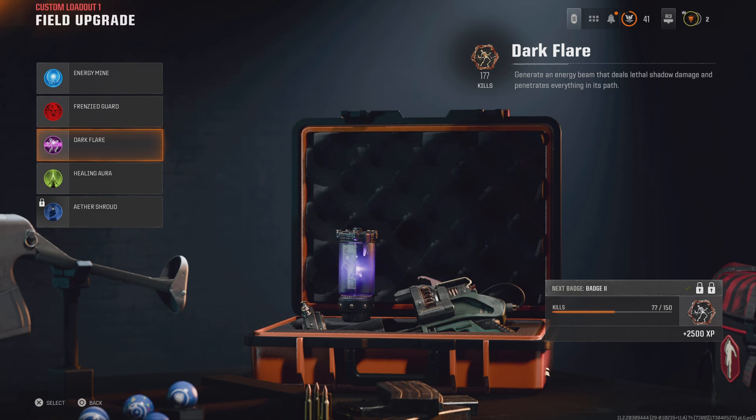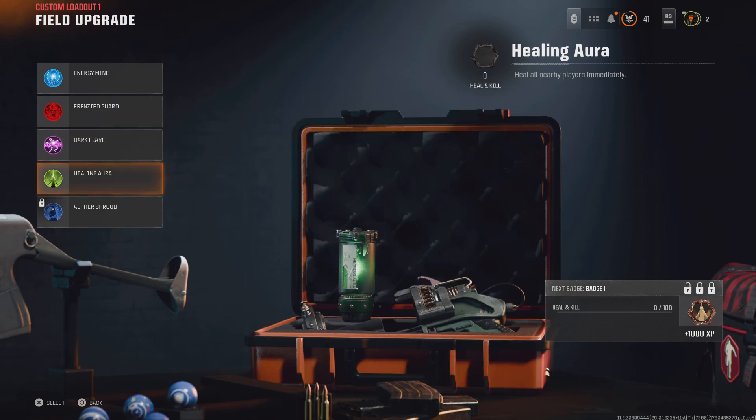Then you've got the Dark Flare - you press R1 R1 and it brings out this gun, it's like a ray gun type. It lets out this purple light, same as what you see on the screen, and it fires a purple beam - whoever's in front of it gets killed instantly. I prefer this one: it deals lethal damage and penetrates everything in its path. When I'm stuck in a corner, I just pull it out and everything in front is dead.